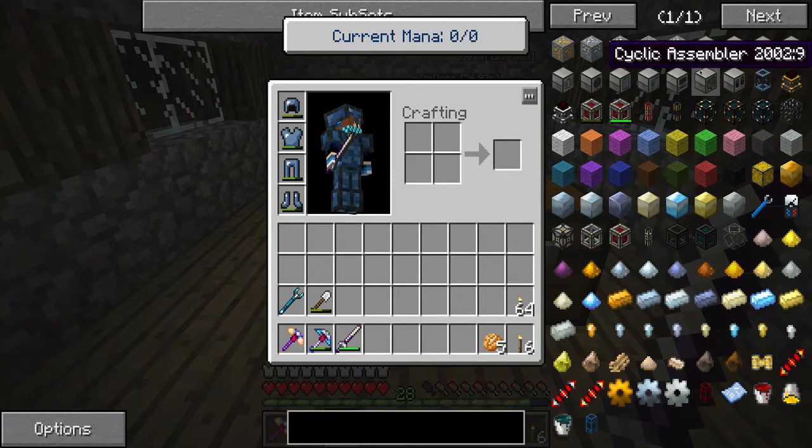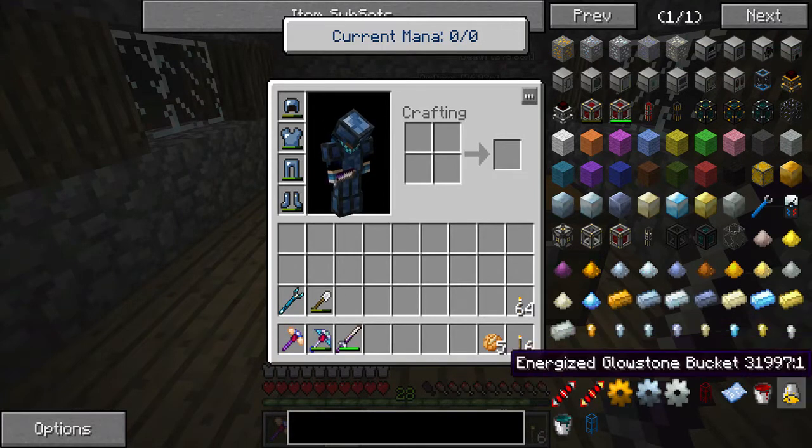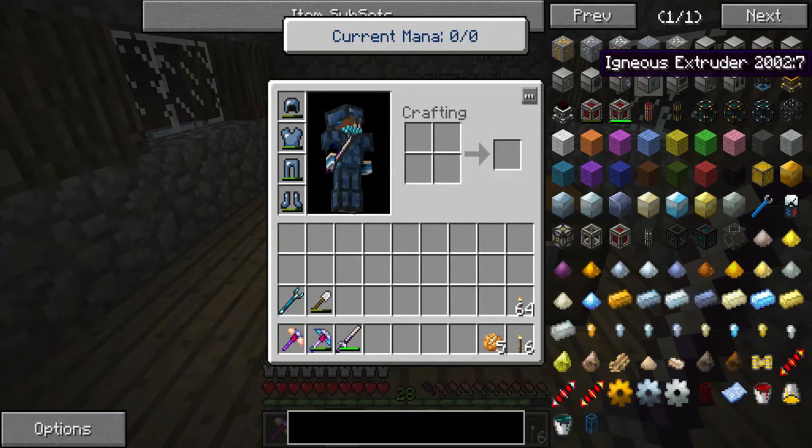I've probably got most of this stuff. There's also a cyclic assembler - it's basically a project table from Red Power, which is pretty cool. The energetic infuser is like a charging bench. I want to get myself some liquid energized glowstone, some destabilized redstone, and the resonant ender, which is pretty cool stuff. That's why I want the liquid transposer and magma crucible.